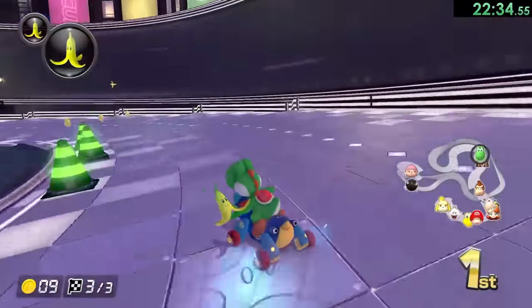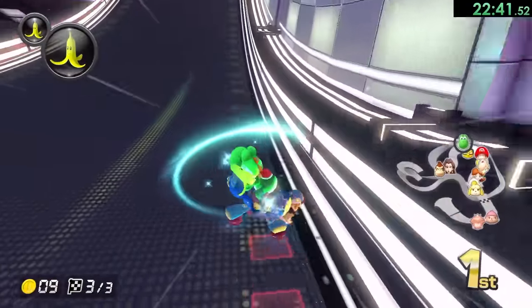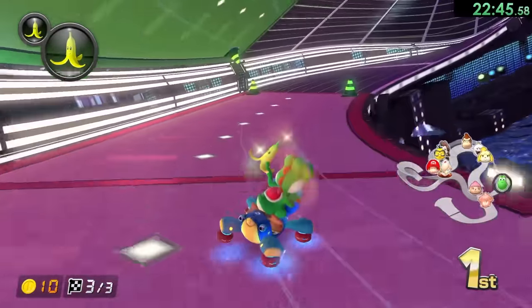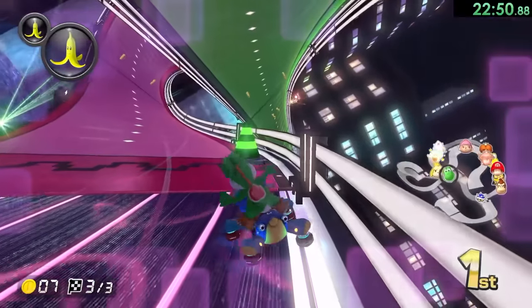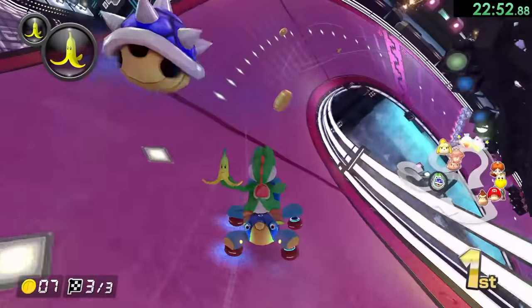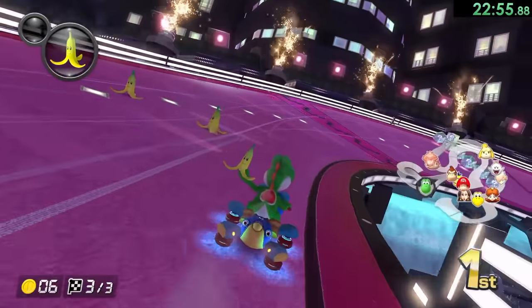I love the way the piranha plants look in this stage — they just look so cool and happy. We'll take the pink path one more time. We have double bananas — I actually love having double bananas. It's kind of funny because as a kid, that would be one of the worst things to have. I guess it kind of is when you have a blue shell.